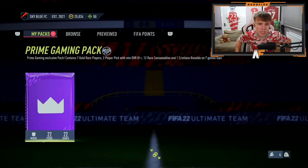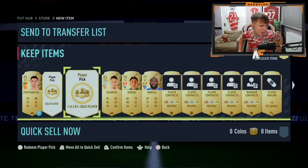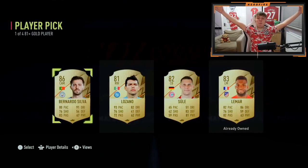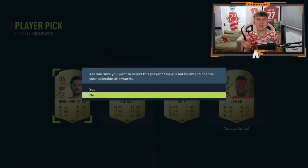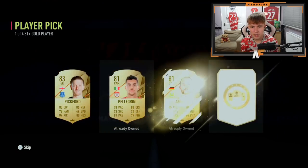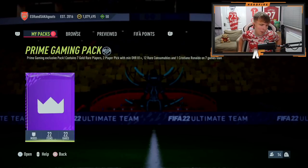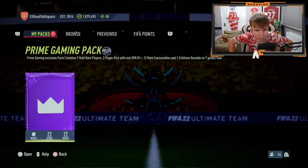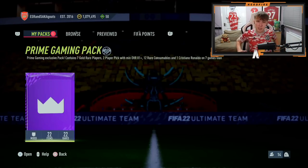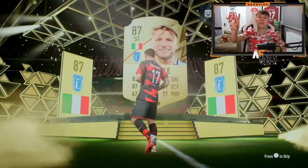Shout out to Eternal Callum — pack number five. Outside the pack is a board: Argentinian left winger Campos. Player pick number one: Bernardo Silva — finally a walkout! It took five packs but we got one. Player pick two is Pickford, 83 — not bad, at least a board. That's pack five done.